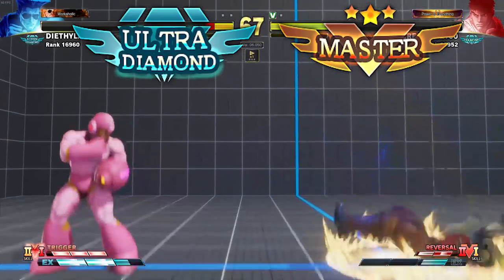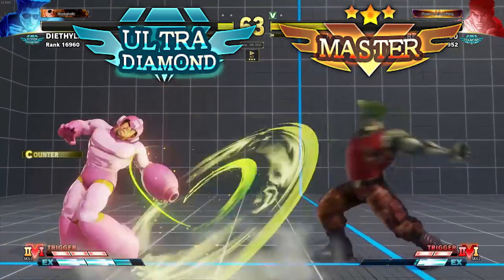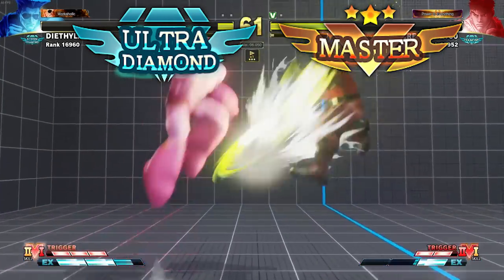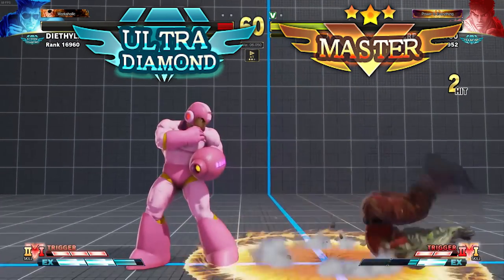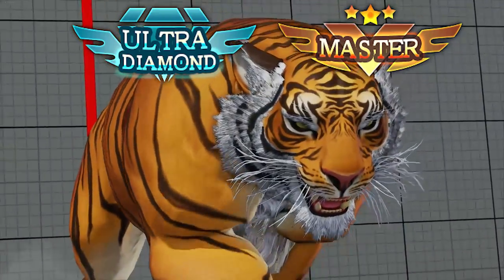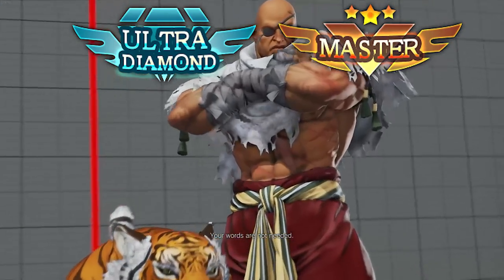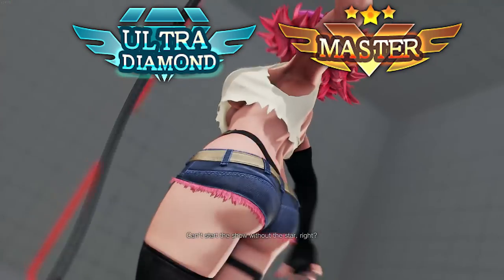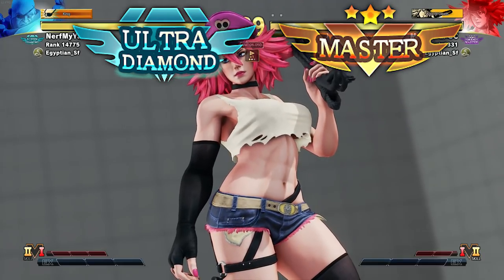Now let's talk about Ultra Diamond and Master, because these are the ranks where — congratulations — you're finally at the high level. These ranks reward consistency more than anything. You can't afford to lose once you've made it to this point, because losing to anyone, even a Grandmaster, will take a lot of points from you. So consistency needs to be the key.